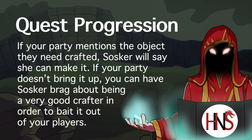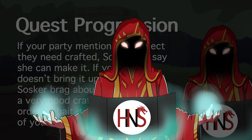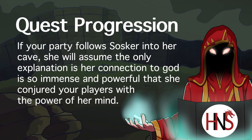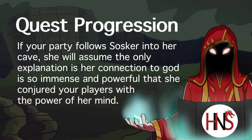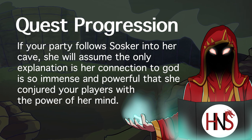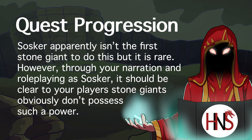However, if your party mentions the stone object they need crafted, Sosker will tell them she can make it — all your party has to do is come to her cave. Easy peasy, right? Well, Sosker made this promise believing she would never have to keep it. So when your party arrives at the stone giant colony, it won't be quite as simple. What's even weirder is Sosker will close her eyes and jump down a hole attached to a stone slide that will take her back to her home — aka what she views as the real world. But when your party follows her, Sosker will believe her connection to God is so strong that she summoned your party with the power of her mind, and that she's essentially created life.